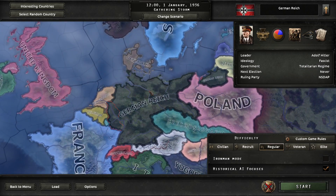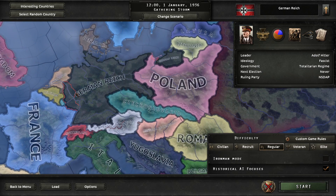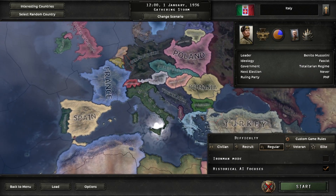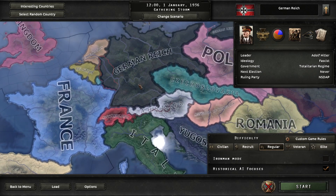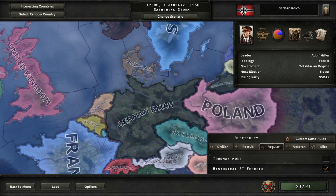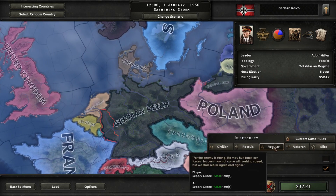I really do recommend picking the German Reich. However, you can pick someone else like France, UK, Poland, or Italy. I do not recommend picking Turkey, as you basically won't be able to recover if you don't know what to do. Also don't pick Spain.